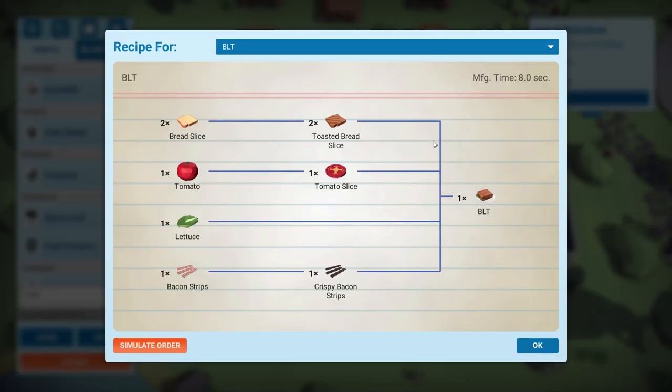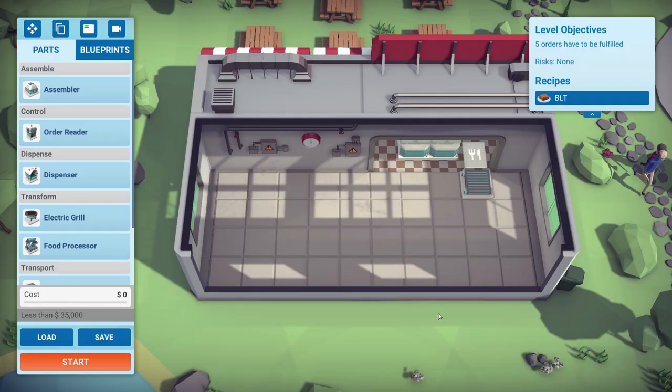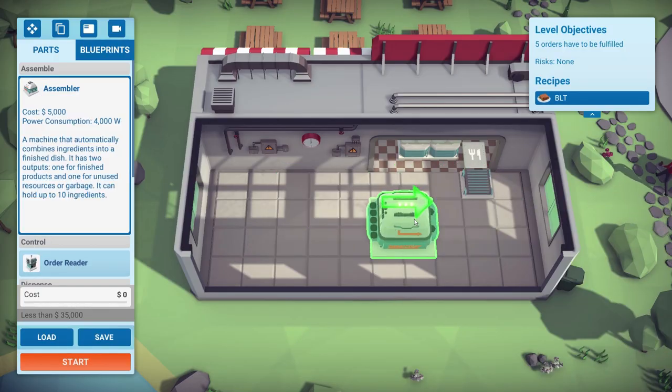So for the BLT: bread is going to have to be sliced, and we need two lots for the top and bottom of the sandwich. A tomato needs to be sliced, lettuce is straightforward, and bacon also needs to be cooked on a grill. So we need to cook the bacon, slice the tomato — and the bread, we're getting bread slices already so we don't need to run it through the processor. The bread slices and bacon strips go on the grill, tomato slices go through the slicer, then we combine it all at the end. Space is very limited — wow, it's not very big at all.